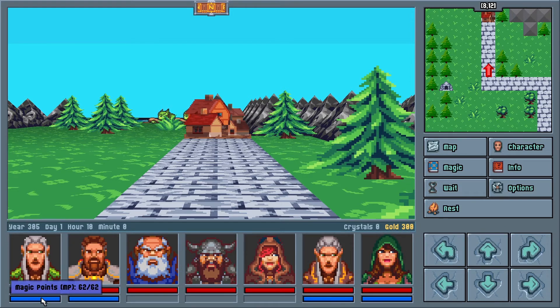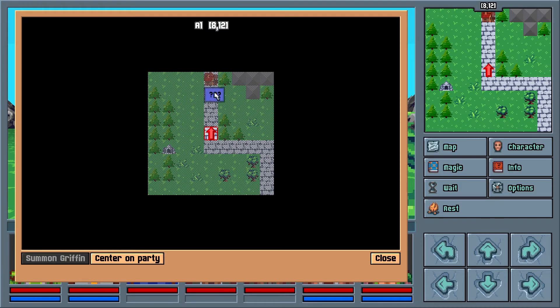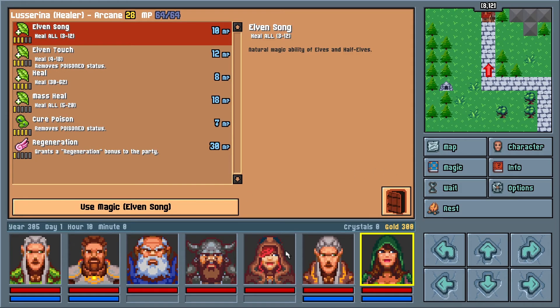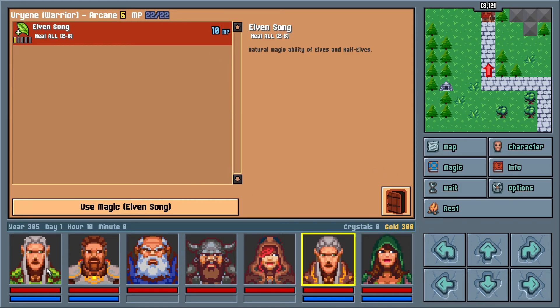Beneath this are shortcuts to access other screens. On the bottom of the screen, there is a status indicator that tells the exact time, as well as how many crystals and gold pieces that you've found. Gold pieces are used in shops and services in towns, while crystals are used to purchase rare magic items in town. Under this are your character statistics. The last bit of interface are the direction keys to the lower right, which can be used to navigate the world by mouse if you prefer.